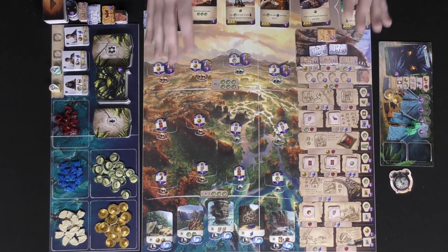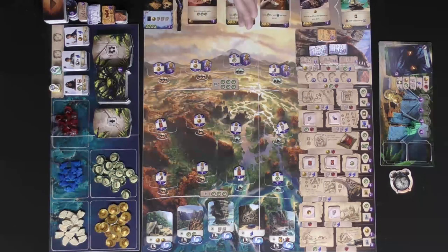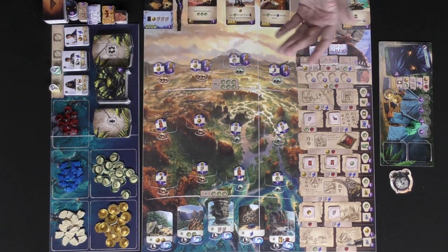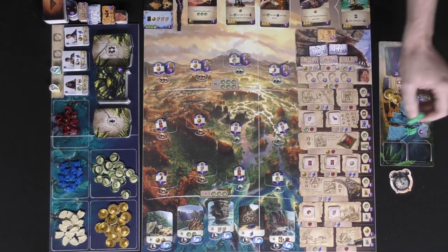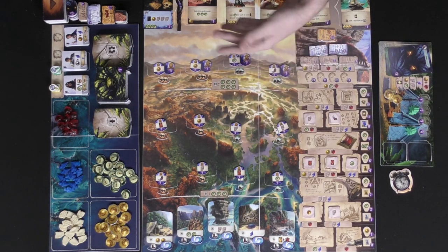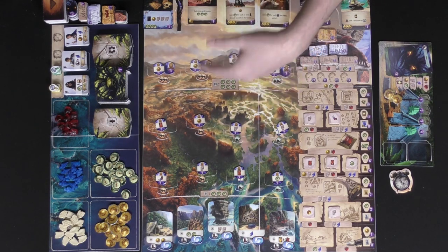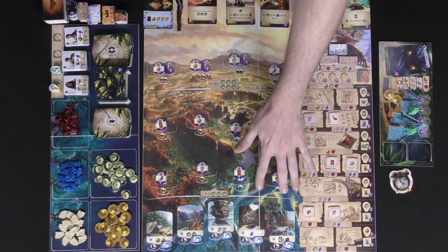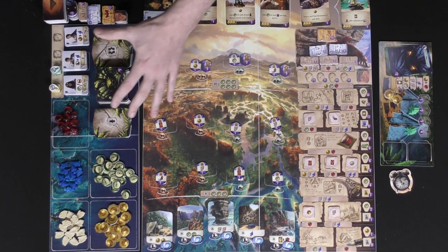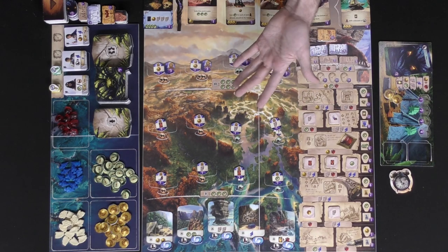In the game, there are basically a few things you can do. The first thing is you can dig — go to certain discovered locations, place your workers there, and you'll gain resources and value, provided you pay the cost in cards or currency. You can also discover or explore by paying the cost there, as well as traveling around. You'll be gaining points and placing guardians out in locations on the board, which will further allow you to dig there in later rounds.